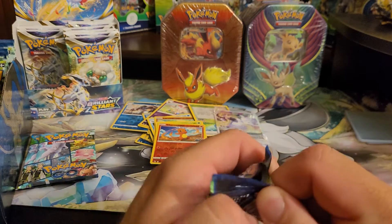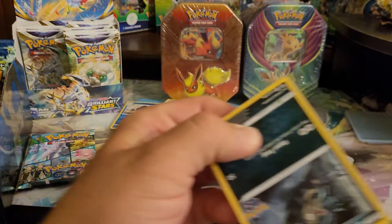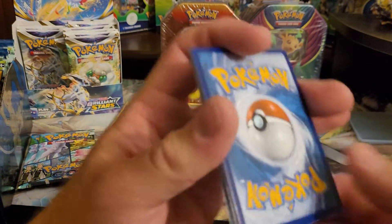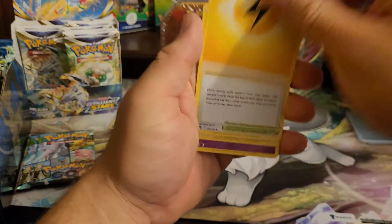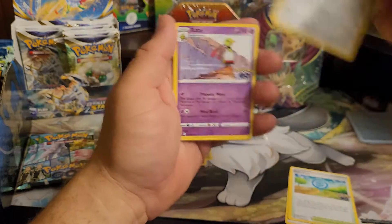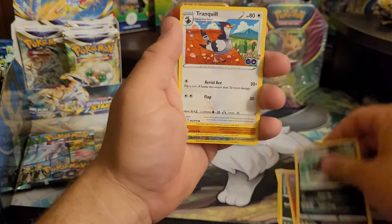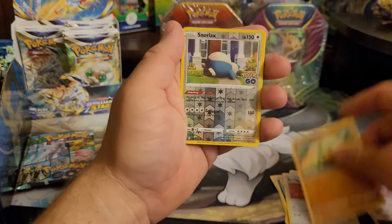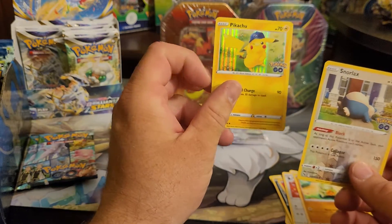Our last three packs, guys. Hit that like button for me — hit it fast, hurry. There's no time to waste. Hit it so that way we can get some crazy hits on these last three packs. If you don't hit it, I'm going to be utterly disappointed in you. Snorlex Reverse and we got the Pikachu with the Pokemon Go hat on.